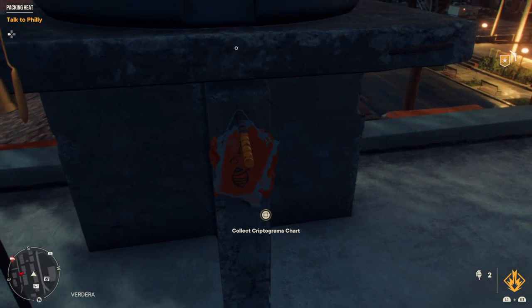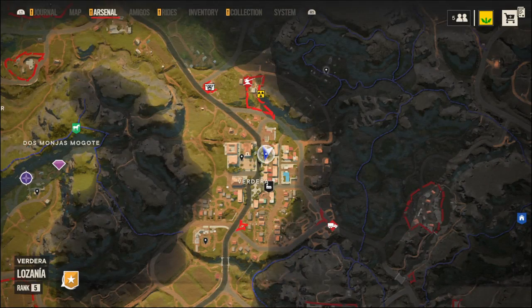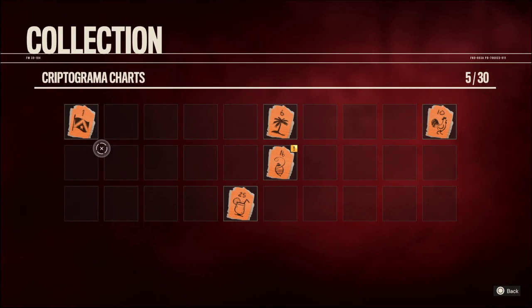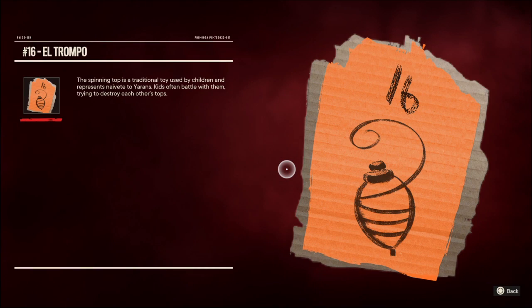Here's the first one — it's number 16. The spinning top is a traditional toy used by children and represents naivety. In Yara, kids often battle with them, trying to destroy each other's tops.